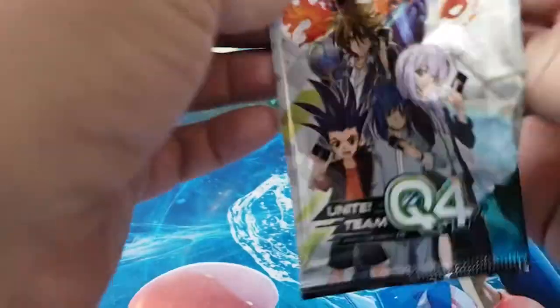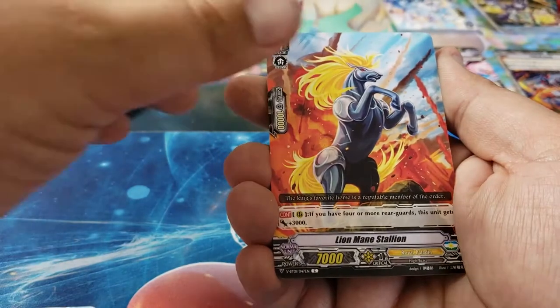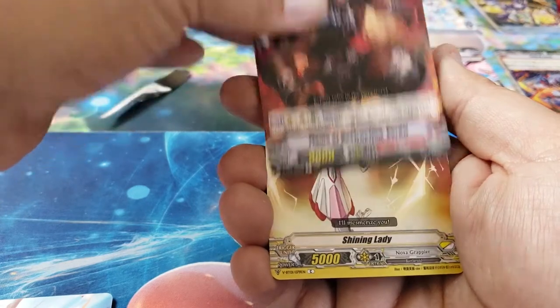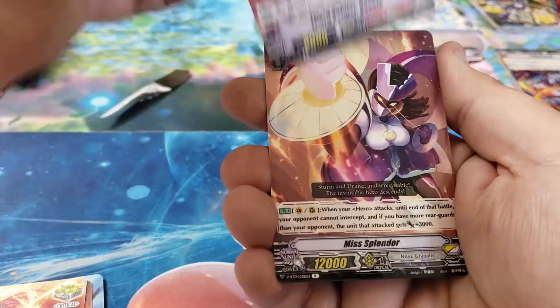Casey's hoping I pull a Dragonic Waterfall, and I'm hoping for an Alfred myself. Pack 5: Luck Bird, Battle Riser, Lion Mane Stallion, Flame of Destruction Verb-T, Shining Lady, Lizard Soldier Roppia, and Miss Splendor.